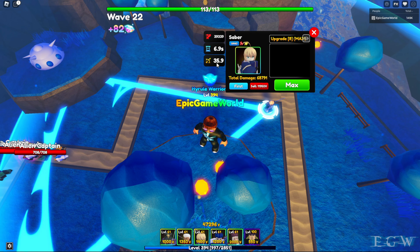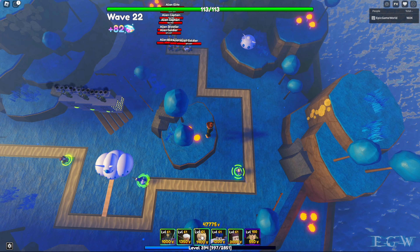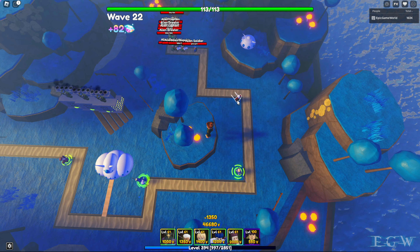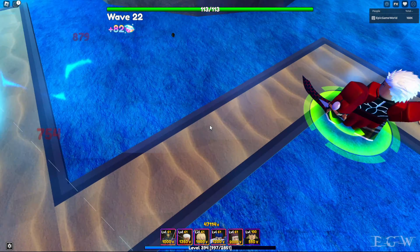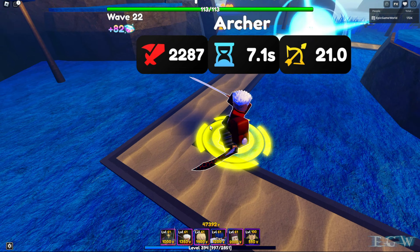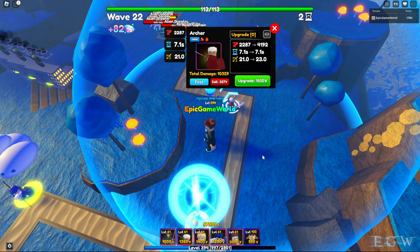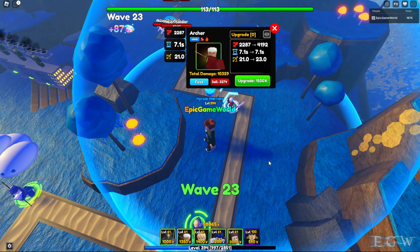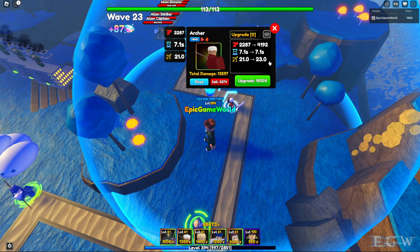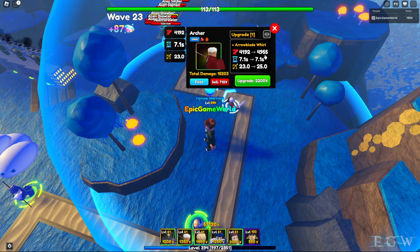Mana Burst Eruption looks kind of like a Vegeta-type move — incredible power. Let's check her out up close; she's hitting them from far away. Upgrade seven: 33,438, 6.9 seconds, 33.8 range for 8500. Upgrade eight maxes out Saber at 39,339, 6.9 seconds, 35.9 range for 9000 — a big cone attack.